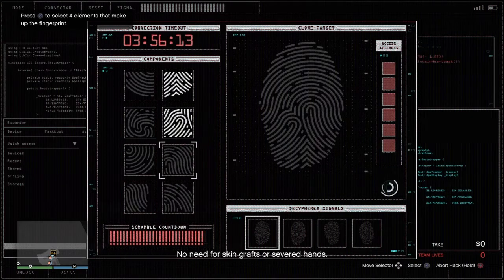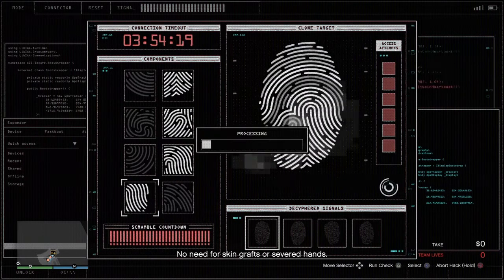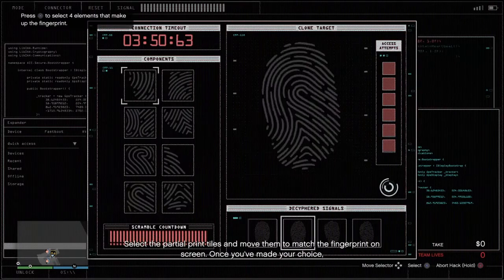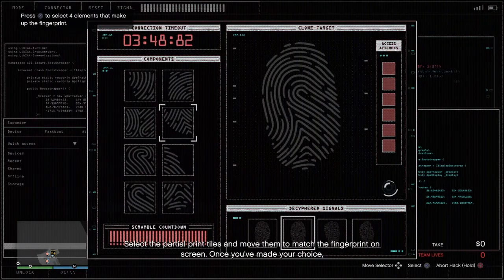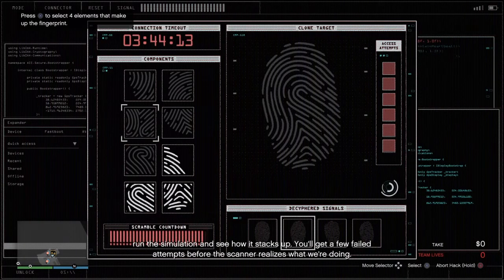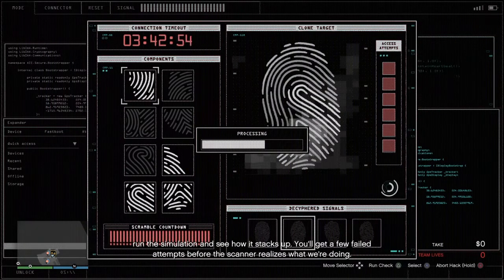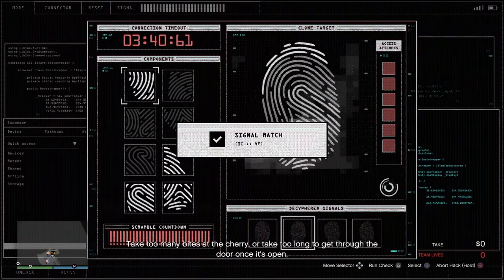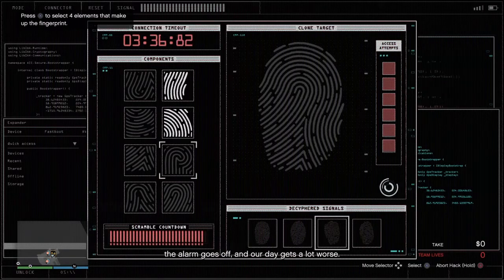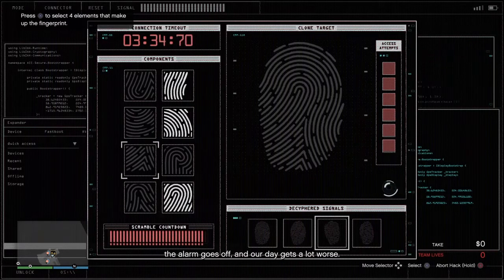I have no idea how to do this. No need for skin grafts or severed hands — select the partial print tiles and move them to match the fingerprint on screen. Once you've made your choice, run the simulation and see how it stacks up. You'll get a few failed attempts before the scanner realizes what we're doing. Take too many bites at the cherry, or take too long to get through the door once it's open, and the alarm goes off — and our day gets a lot worse.